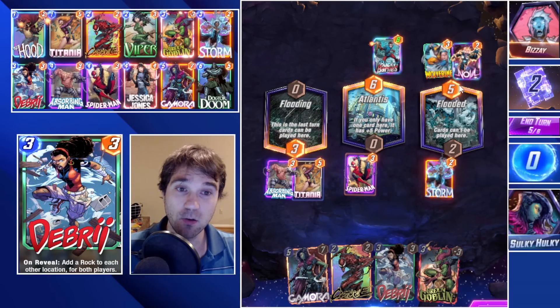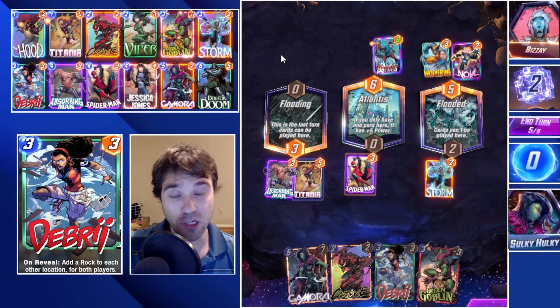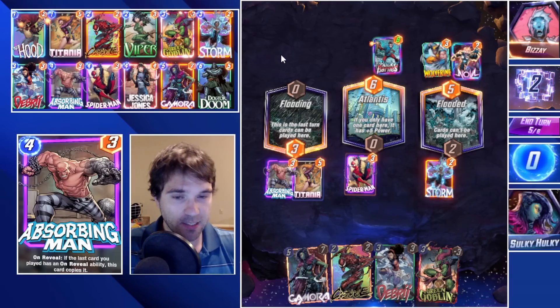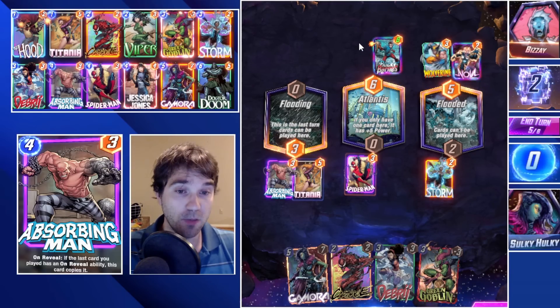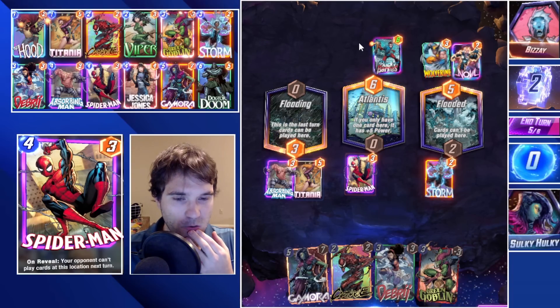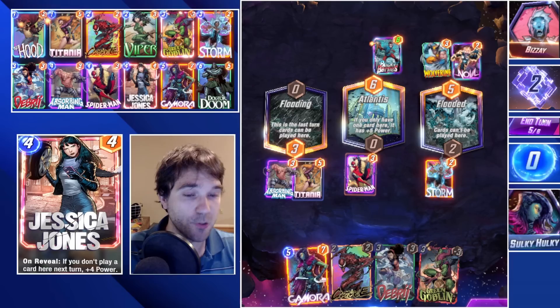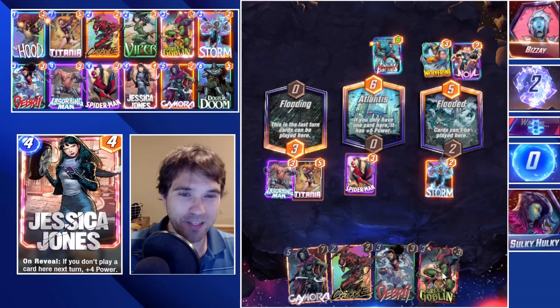It might be enough, but it also might not be — we're going to try it. Last turn they only used Wolverine, which is two power. That means their She-Hulk is only three cost. If that's the case, we don't really have a way to combat both of them, and they'd only be able to do one card on the last turn, probably a Magneto. We're going to risk it — either that or we do Gamora into the Flooded Lane. Either way I think we'd still be relying on a Doctor Doom.